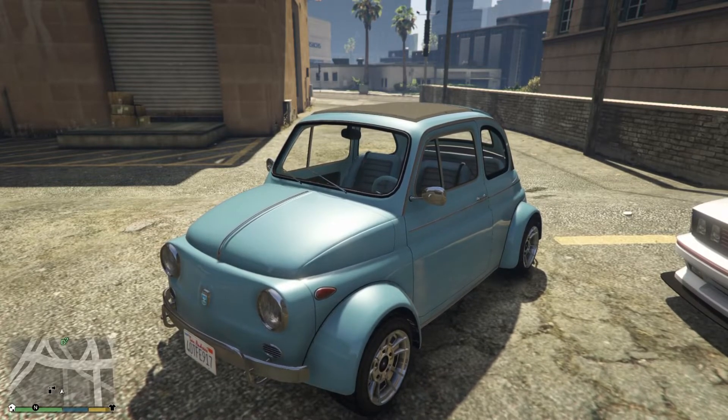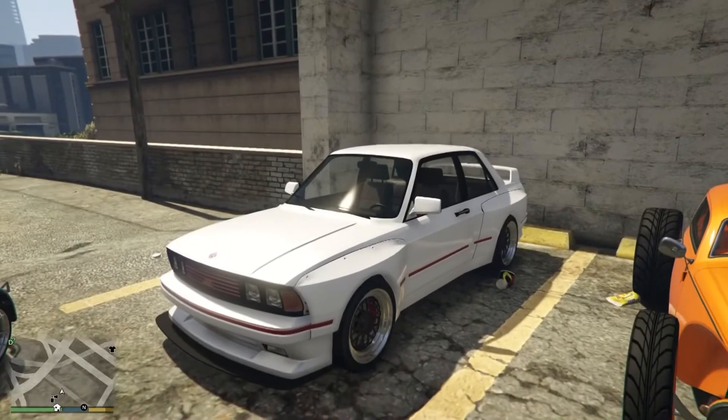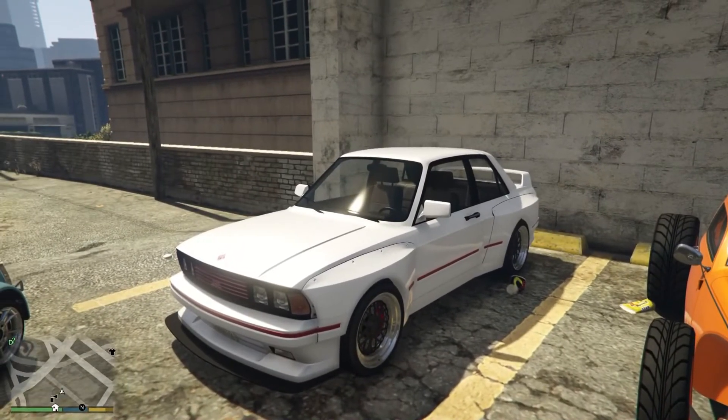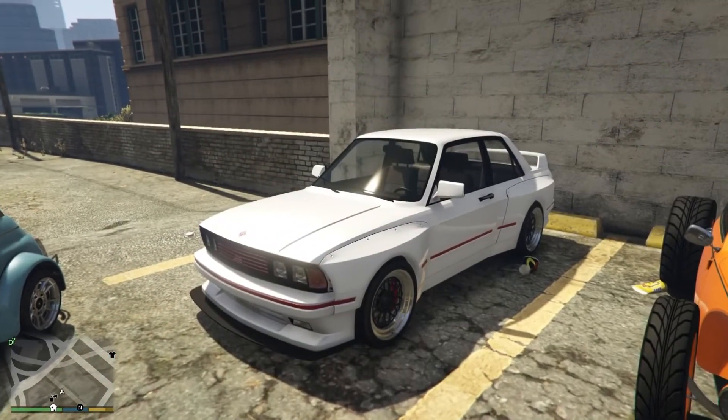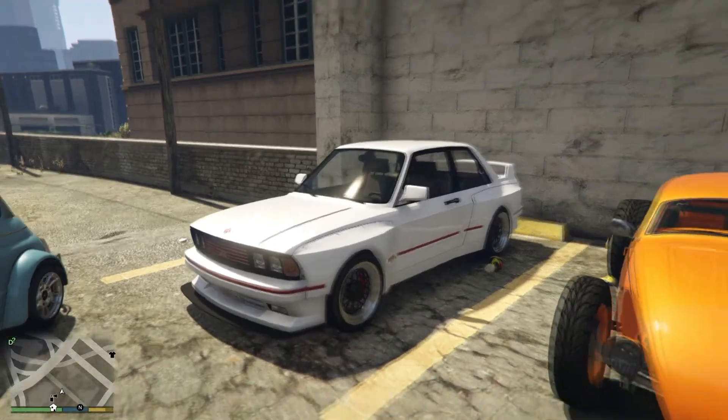Moving on to the next vehicle, that's going to be the Ubermacht Sentinel Classic Widebody. Basically just buy the Ubermacht Sentinel Classic for $650,000, then convert it to the widebody for another $700,000. This is essentially just a BMW E30 M3.